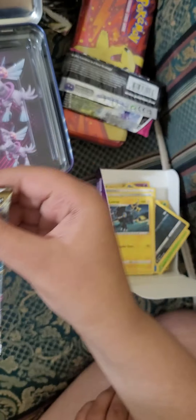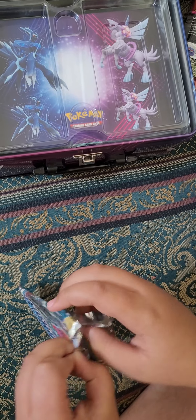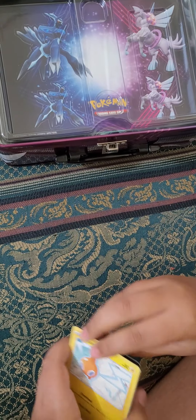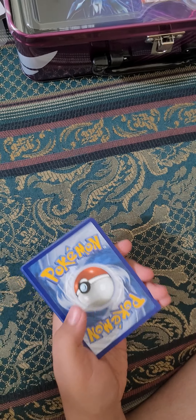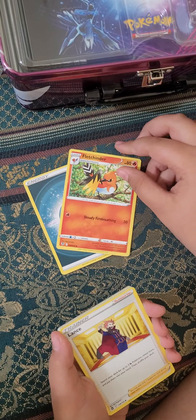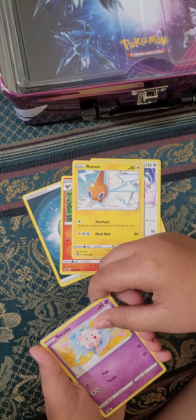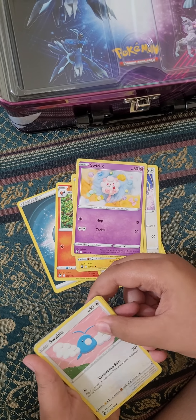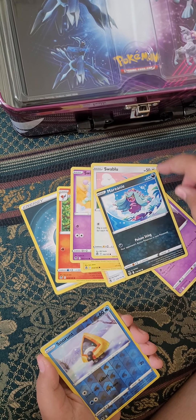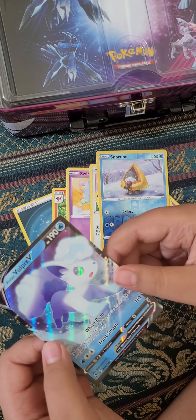I'll open another Silver Tempest pack now. I'm just gonna pull the cards out and put the code card on the side. One, two, three, four from the back, energy. Fletchinder, Lands, Elm, Chara, Rotom, Swirlyx — I'm not able to read that right — Swablu, Mime, Tropius, Marini, Snout — and the next one in three, two, one — Wolfe Hooks, Aldeon, Wolfe Hooks.